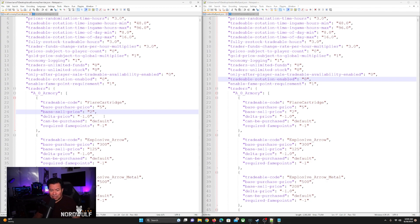Now moving to the item section. One of the main things that has changed since the last time I made this video is this bottom area. What I'm showing here is under traders — there will be armories, and in this case this is the A0 armory. Within that armory, each one of these is an item. This one is a flare cartridge. Its base purchase price is 5 and its base sell price is 2. There's also a delta price area that I think has to do with the randomization of pricing — I don't mess with it.